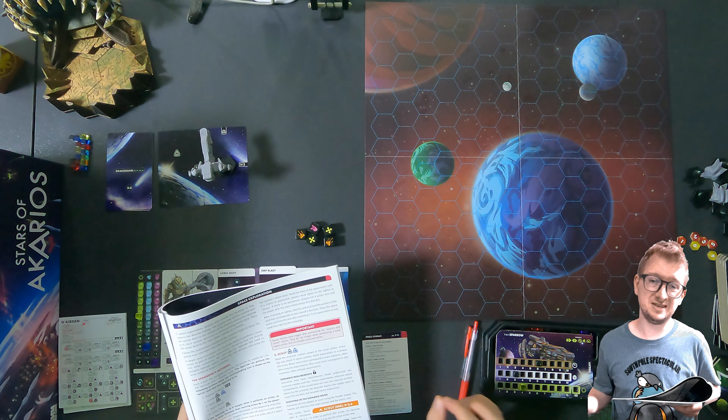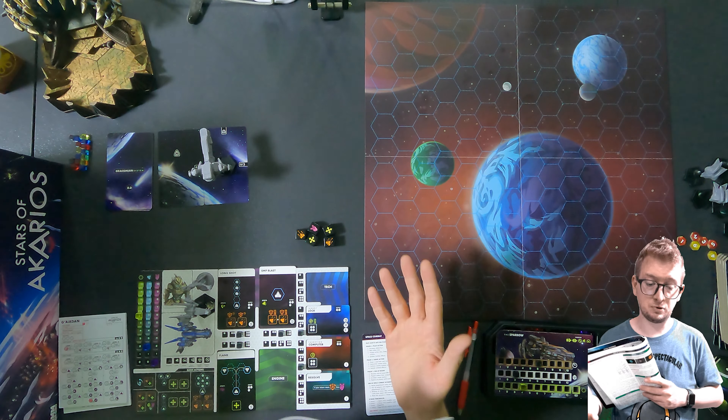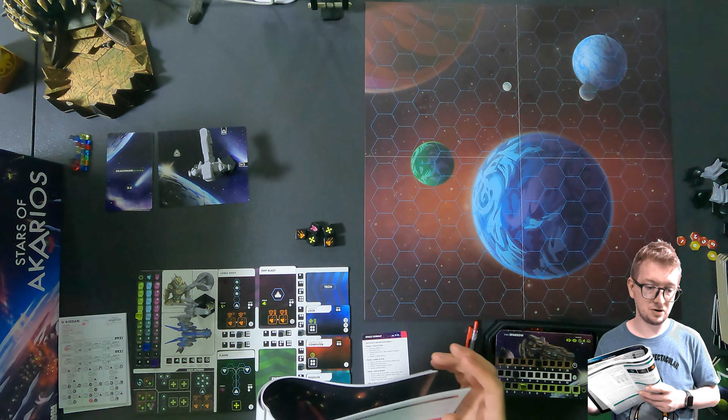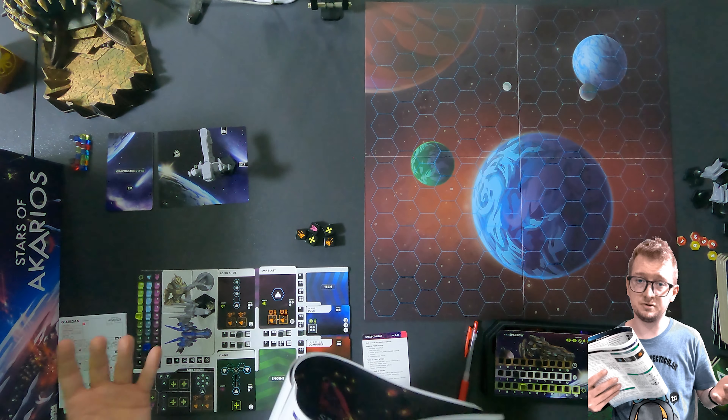I'm going to be explaining it a little bit as I'm going along, exploring together with you guys. Basically when they say do space exploration, you just need the space exploration deck of the system that you're in. I was here but they instructed me to go there, so I went from 1.1 to 2.1. Now my options are to go up to 2.2 or right to 3.1. As a sparrow you can do multiple things, but whatever you do you always spend one supply. At the moment I have three.